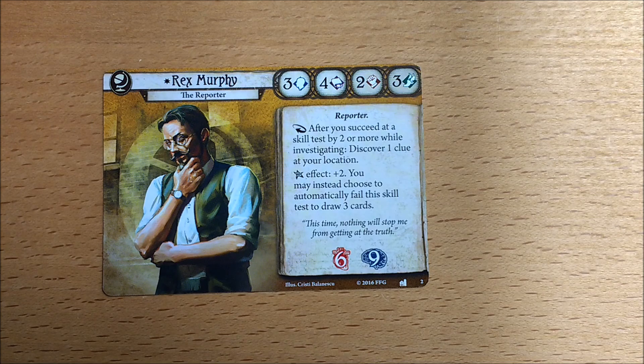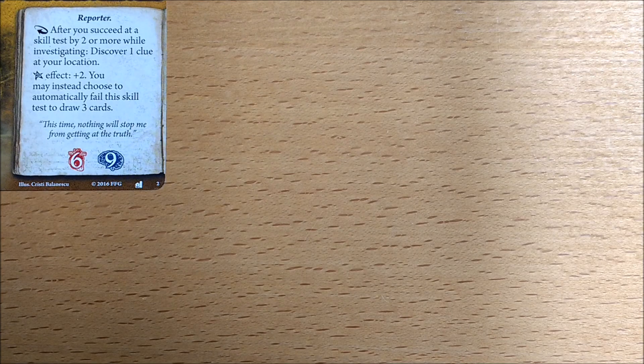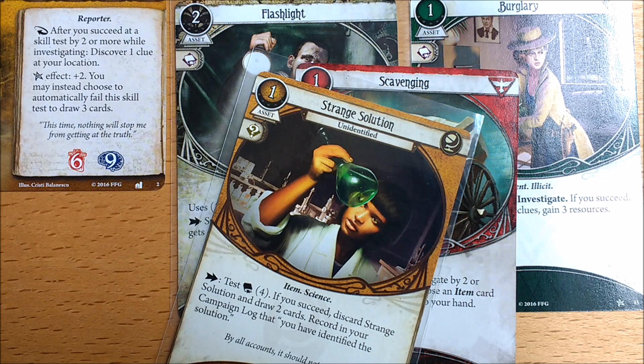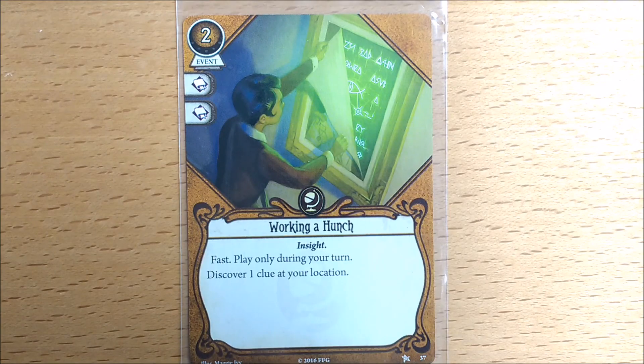His ability says: after you succeed a skill test by 2 or more while investigating, discover one clue at your location. Now let's take a close look at the wording. It says 'while investigating.' This doesn't just mean taking the investigate action, but any card with the word investigate, such as Flashlight or Burglary, but not Strange Solution as that doesn't say investigate. It won't work with cards like Working a Hunch however, as these don't initiate any kind of investigation test.